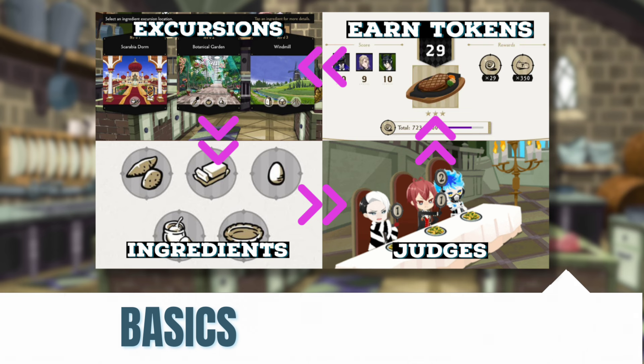You're going to use those ingredients to make dishes and then serve them to the judges. The judges are random and vary between lenient, fair, and critical. Each judge gives you a score from one to ten, and that score translates to tokens you can earn. The minimum score you can get is three — because each judge would give you a one — and the maximum is thirty, because each judge can give you a ten.